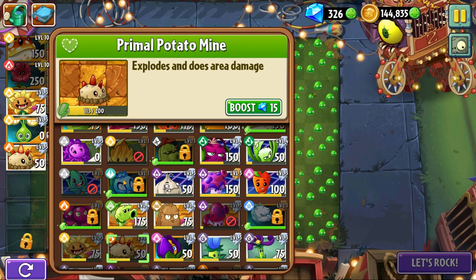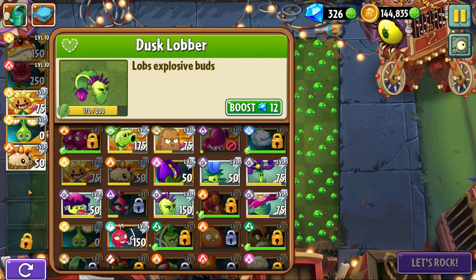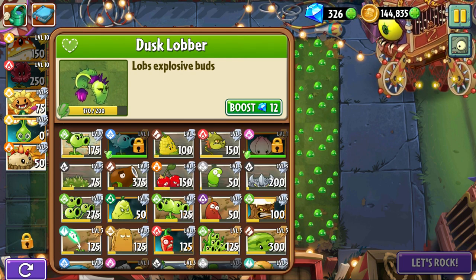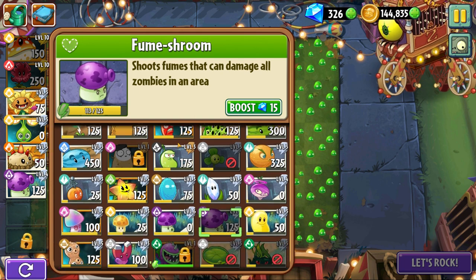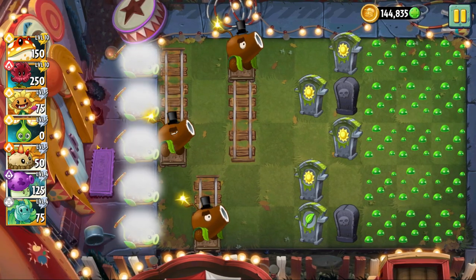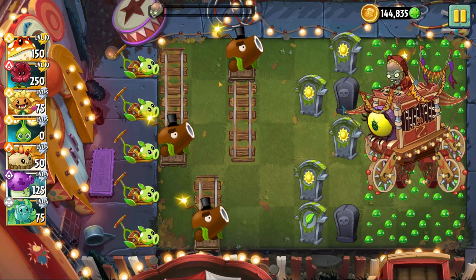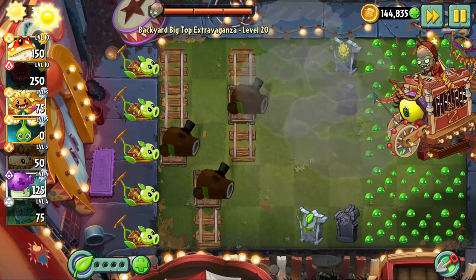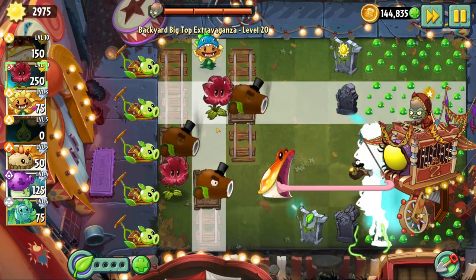I'll bring Primal Potato Mine and Fume Shroom. For another instant I'll use Hurricane. Let me immediately fire these off to take out those sun gravestones, then get these plants out — that's probably the only way I'm actually going to win this level.